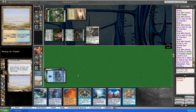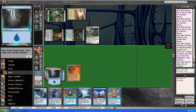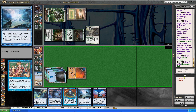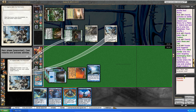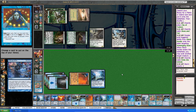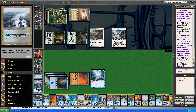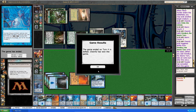Break the land. Cast Show and Tell. Put in Omniscience. Enter the Infinity. Put a land on top. Cast Emrakul. And he concedes.